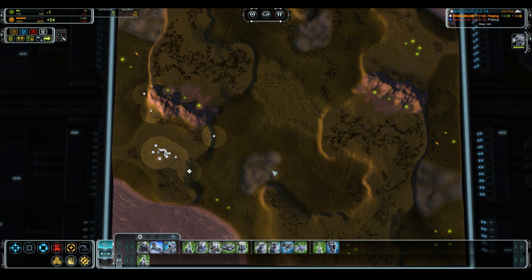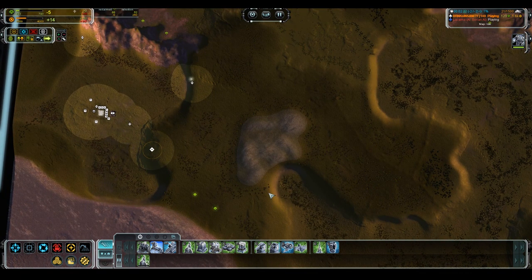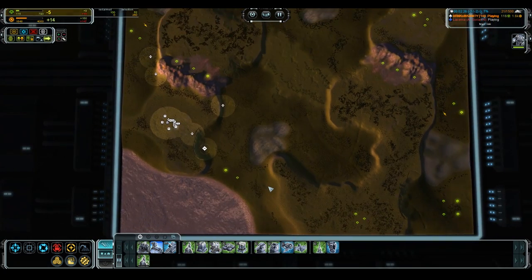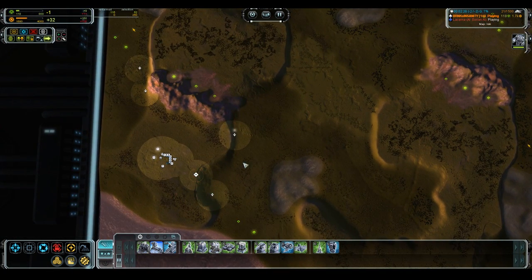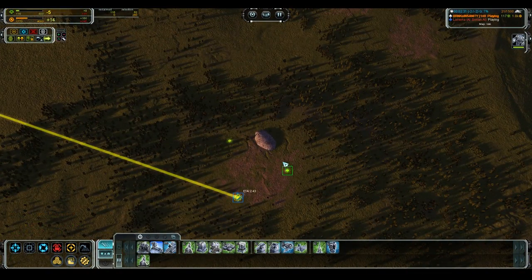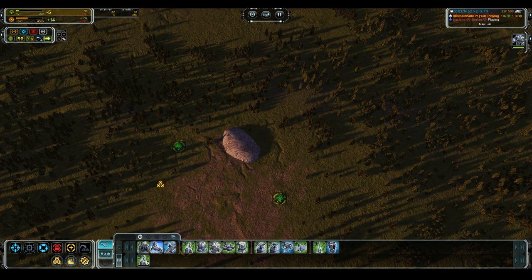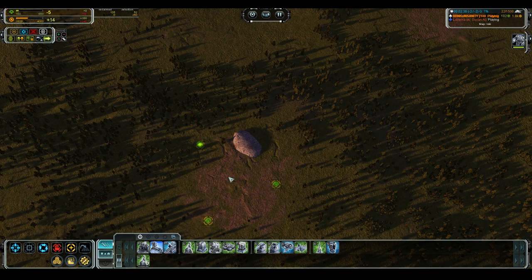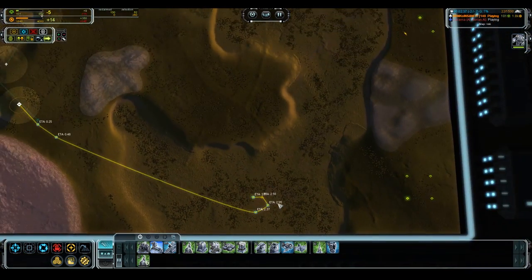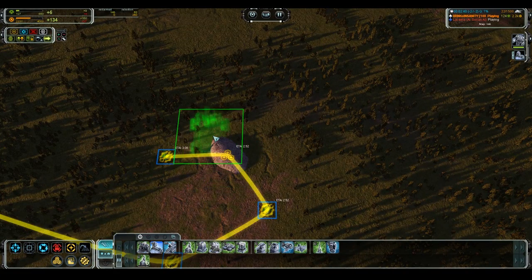We're on a land-based map and obviously going to be using mostly land and possibly some air. UEF strength is at the T3 stage with the Percival. If we're Cybran, we want to push some T1 Mantis — they're fast and strong rating units — to secure map control, and then get to T3 relatively quickly with maybe a pit stop at T2 for the Cybran stealth, which is a faction strength to abuse, and the Vipers, which are also a faction strength.